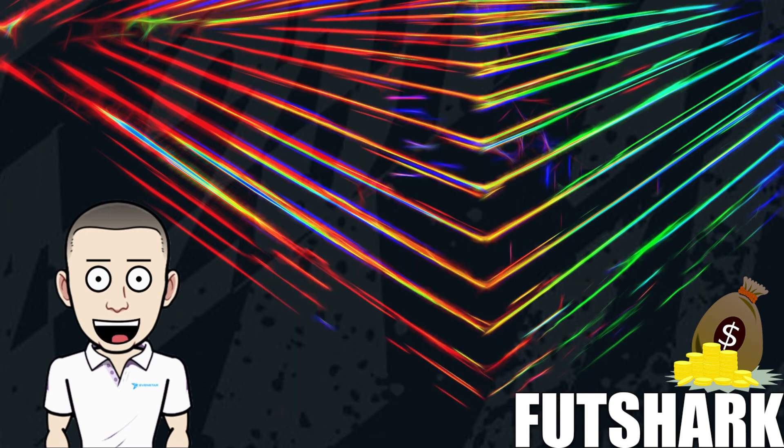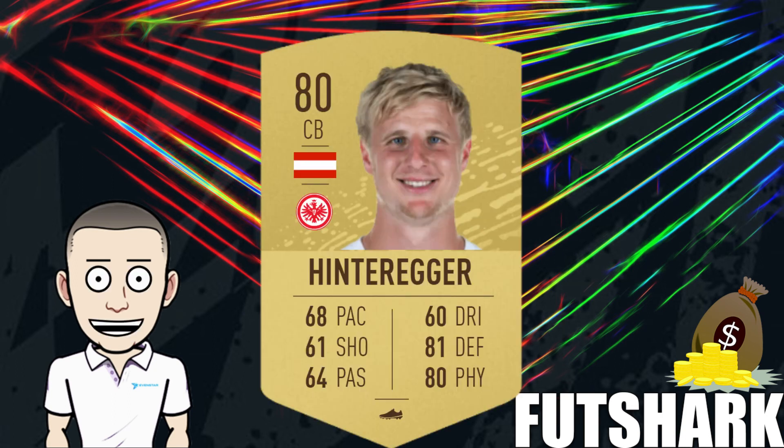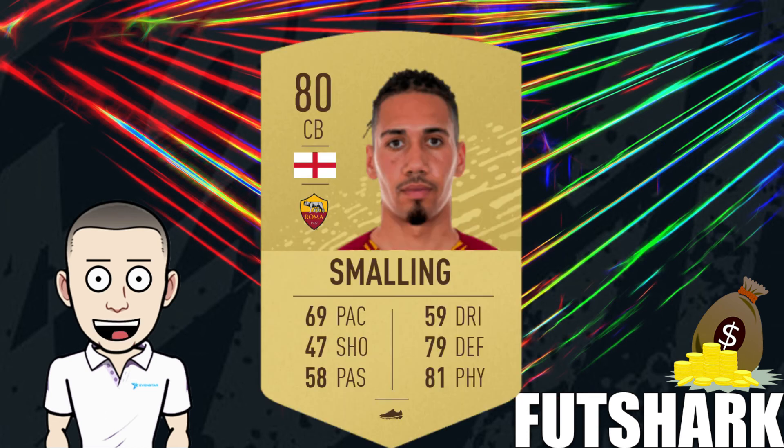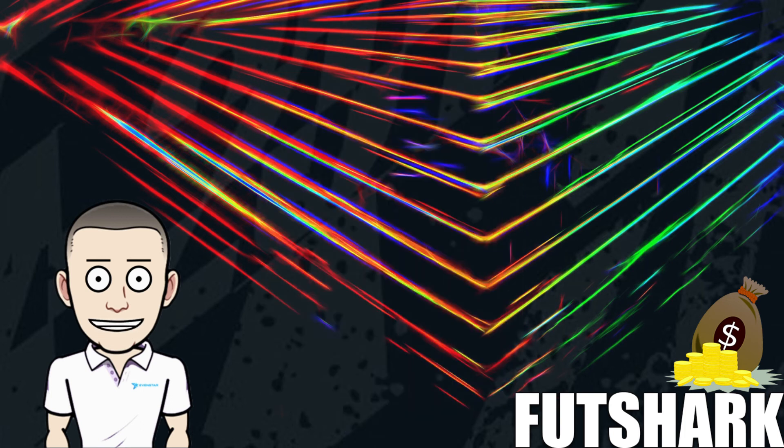Ginta is already at a higher price point right now, which likely means he's already much rarer, and he'll get even rarer moving forward. It could be his rating and the fact that he's congruent, making him useful for SBCs to get extra chemistry. Similarly, at a lower level, Hinteregger should do okay when he goes out of packs, presumably because he already has quite low supply. Chris Smalling is another one — a popular card people have some nostalgia for, so if his supply gets cut he should do quite well out of packs.